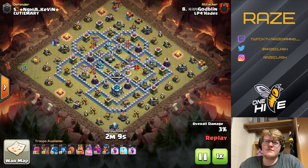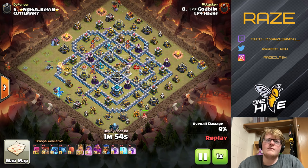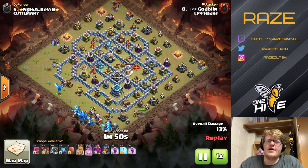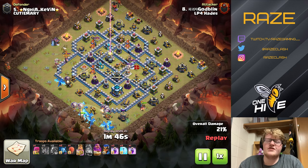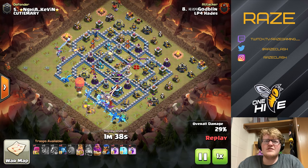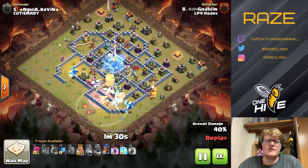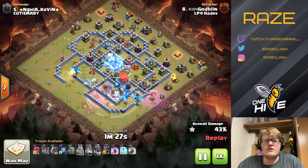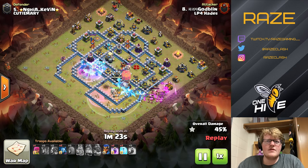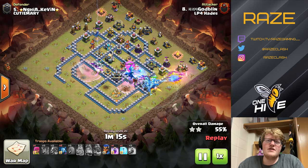Finally we have the mass E-Drag attack, and this one's by Godblinn. Proc and LP4 recently decided to help each other out for upcoming events in ESL, and this was also a CCL match — a community league — so Proc also decided to help out here with LP4. Straight up, there are heroes on the sides with the E-Drags going straight down the middle, warden ability used over the town hall gigabomb, and just selectively using three freeze spells on enemy defenses that would hinder the E-Drags as much as possible.